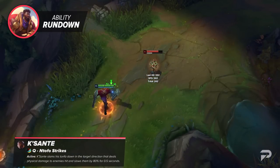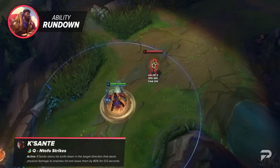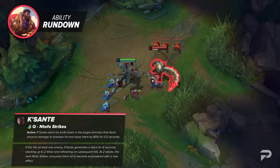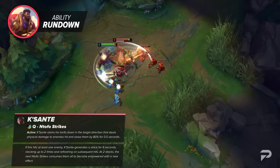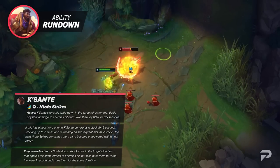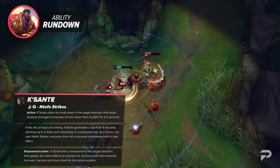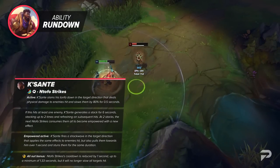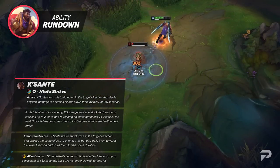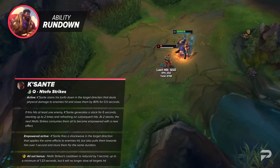Kaysanta's Q is Natofo Strikes. Kaysanta slams his Tonfa down in the target direction, dealing physical damage to enemies hit and slowing them by 80% for half a second. If this hits at least one enemy, Kaysanta generates a stack for 6 seconds, stacking up to 2 times and refreshing on subsequent hits. At 2 stacks, the next cast consumes both to become empowered — firing a shockwave that pulls enemies hit towards him over 1 second and stuns them. When going all out, Natofo Strikes' cooldown is reduced by 1 second to a minimum of 1.33 seconds, but it no longer slows opponents. It's labeled as a static cooldown, meaning it does not get lowered with ability haste.